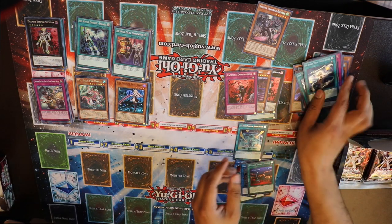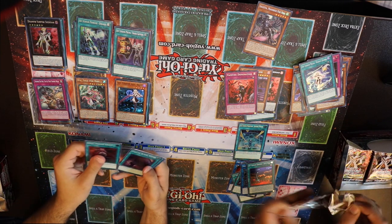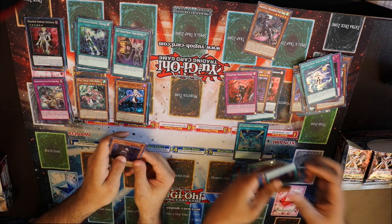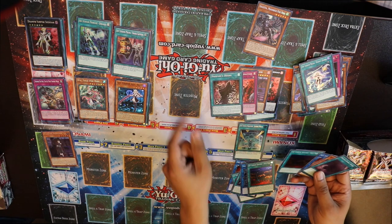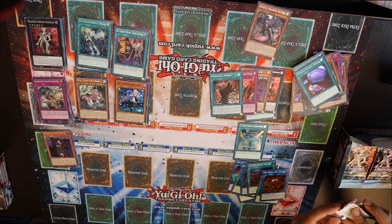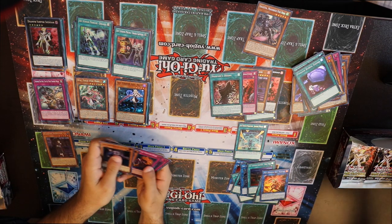It looks like this box is all going to be Vampire stuff. Foolish Burial - there's the Field Spell. Vampire Frawlin - how do you pronounce that? Vampire's Desire. You're getting the Lake Monsters though, you got some of their Supers. Kigaris - haven't gotten a Kigari yet. Go get them.